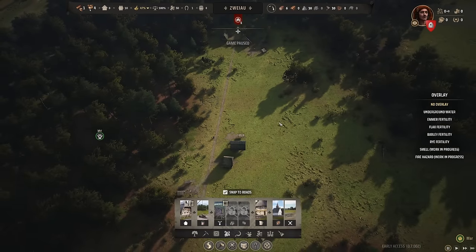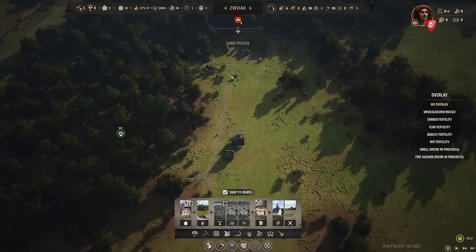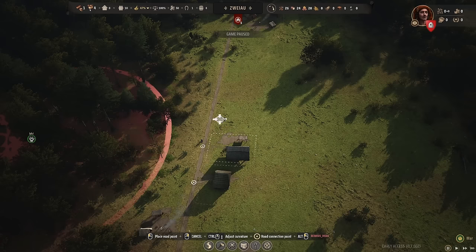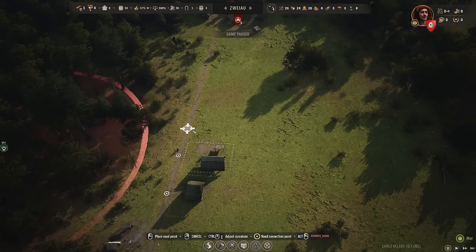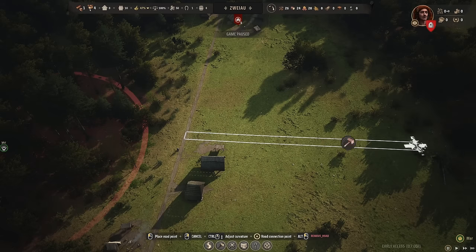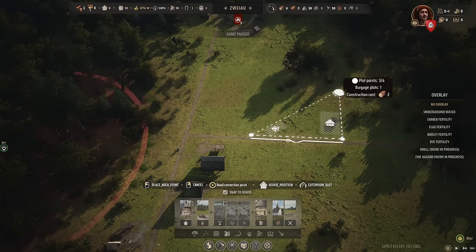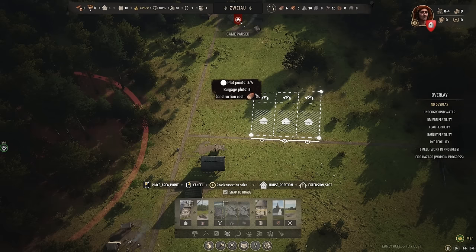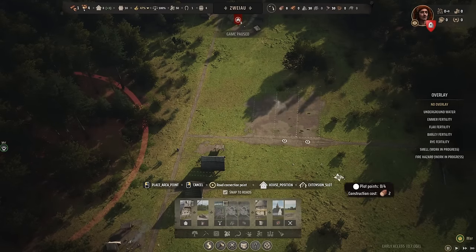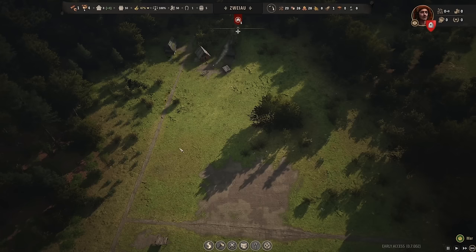For placement, you want housing somewhat close to your storage and close enough to industries, since families commute to work and back. I'm going to put a small road offshoot hugging the storehouse so no space is wasted, then build houses right there. We have enough timber for three houses, so let's drag out three burgage plots and push the hammer. You need at least one unassigned person to work on construction.